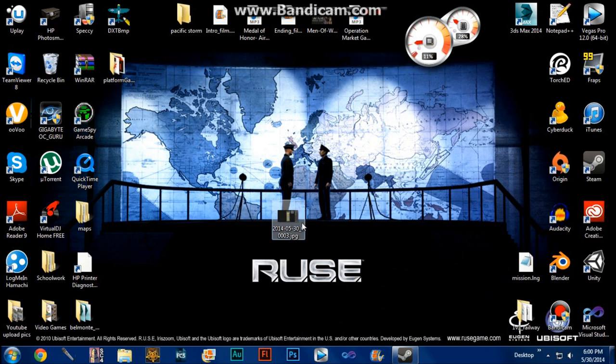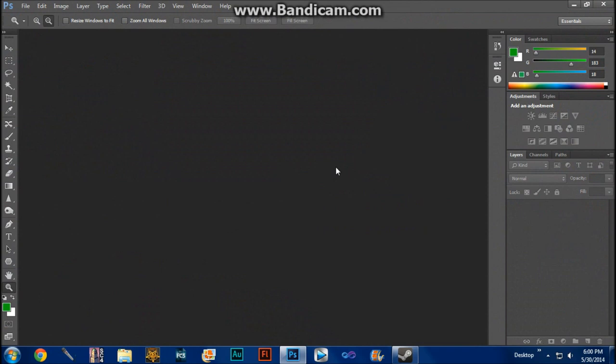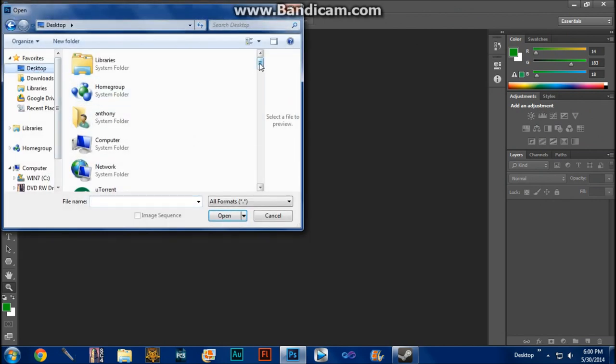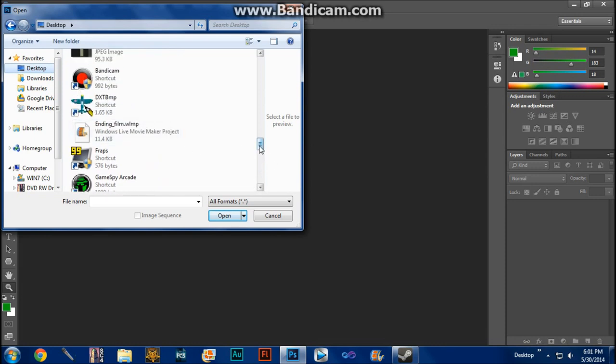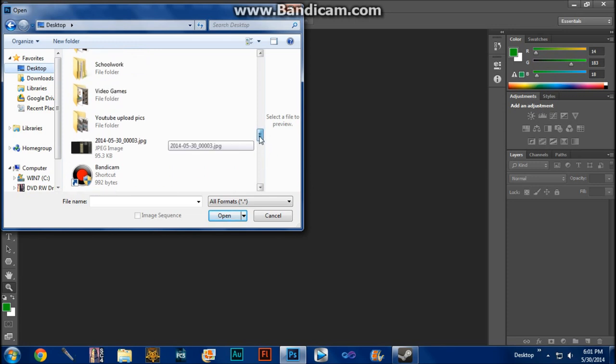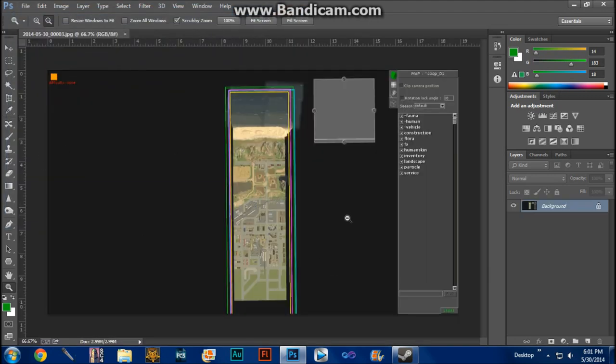Now we have our image on the desktop. We need to edit this photo — I'm going to be using Photoshop. If you don't have Photoshop, there are probably other programs that allow you to edit a photo. All you're really doing is cropping the image to get rid of all the unnecessary stuff on the sides. There may be others like Windows Live Photo Gallery, but Photoshop is probably the best idea. Open up your image in whatever program you're using.